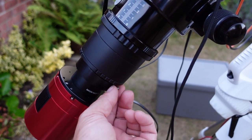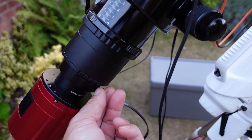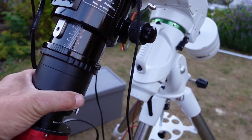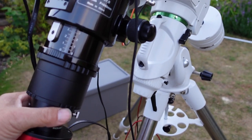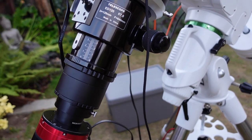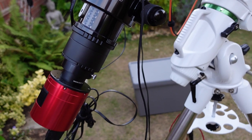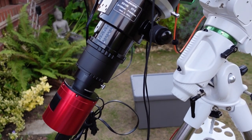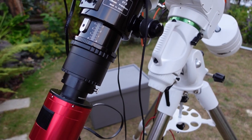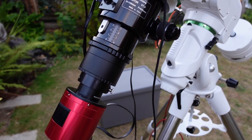I'm shooting tonight with no filter and I've got the reducer flat fitted. So it's taken the scope down from 840mm at f7 down to 658mm at f5.5, so it's a little bit faster. I need all the help I can get.